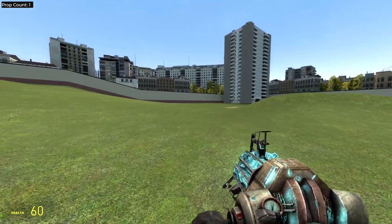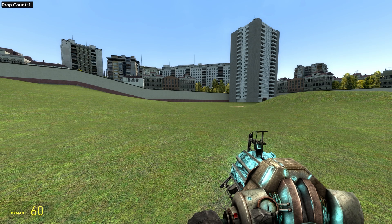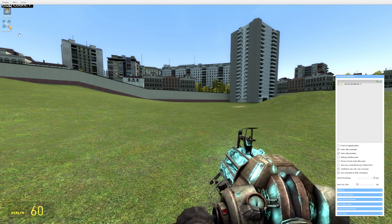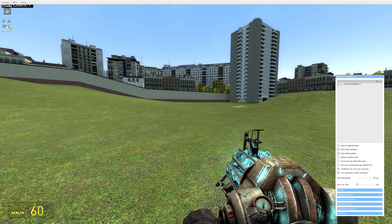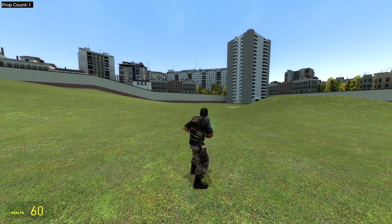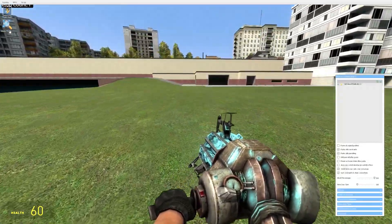Hello everyone, just a short little tutorial in Gmod on how to enable and toggle third-person and also how to bind it. If you've played on some servers before, you probably noticed holding C brings up a list with an option called Simple Third-Person. In there you can simply press enable third-person or disable third-person.